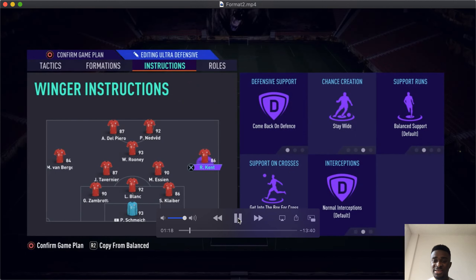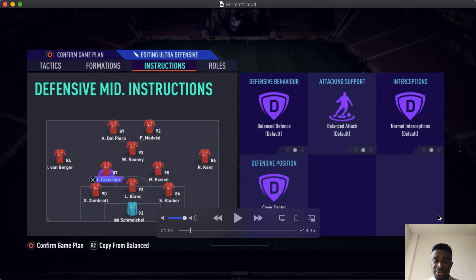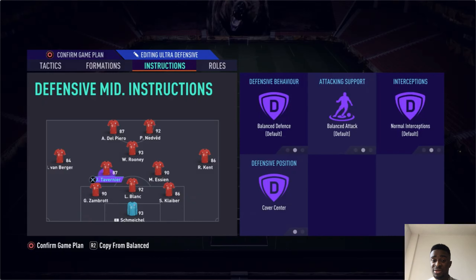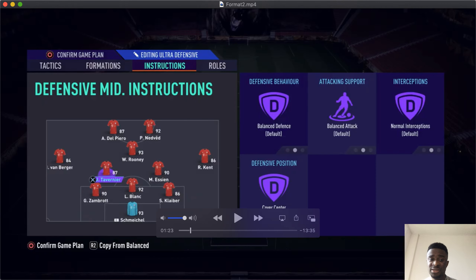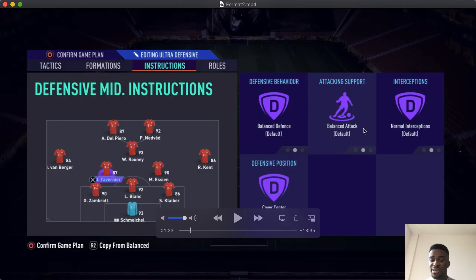For Tavernier — since he's more attacking, can shoot and pass — I sent him forward a bit. For my wingers, I have them 'come back on defense' and 'stay wide' to control the flanks and get into the box for crosses. For the CDMs: Tavernier on 'cover center' with a balanced instruction so he can bump forward when he sees the opportunity. SCN, who is more defensive, I want him to 'stay back while attacking.' The striker instructions are 'stay central' and 'stay forward,' and defenders use neutral — stay back while attacking.